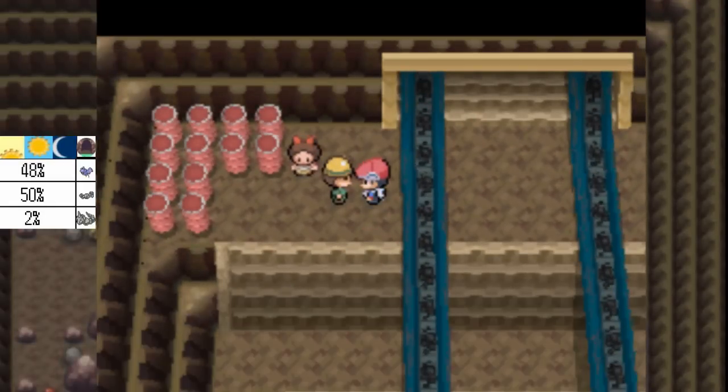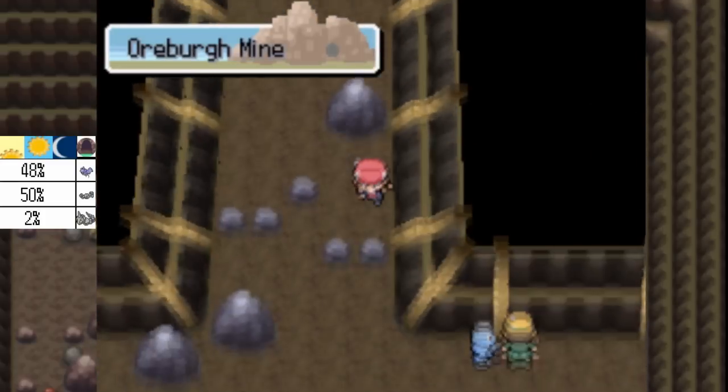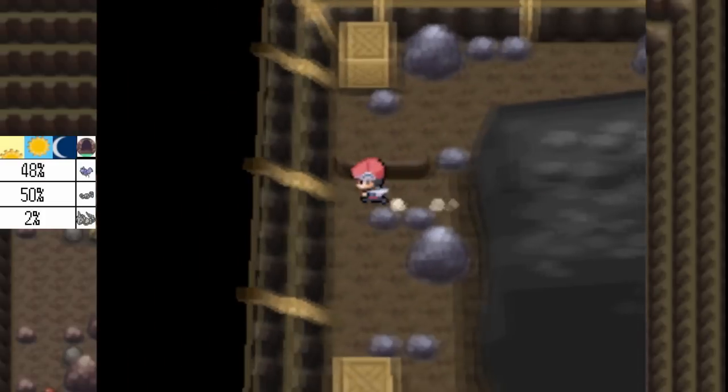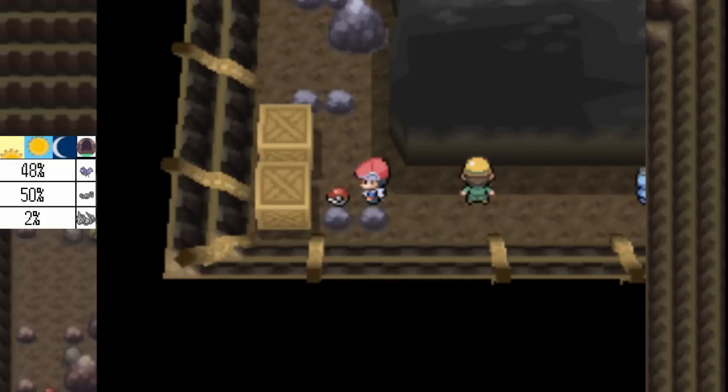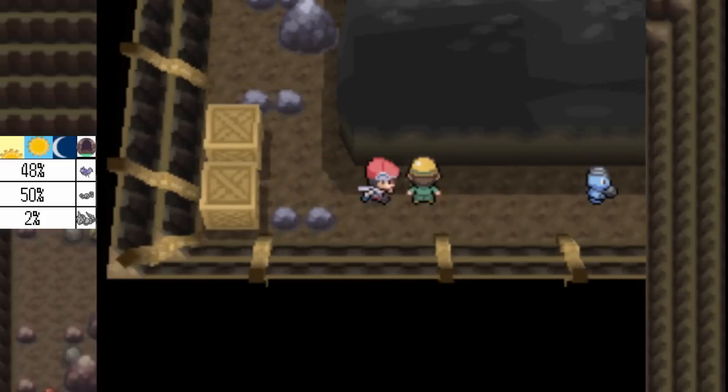This guy will give you a Flame Plate later on in the game, which is a certain plate that you can use on a certain legendary Pokemon — I'll just say Arceus — which is a legendary Pokemon you can catch later in this game.